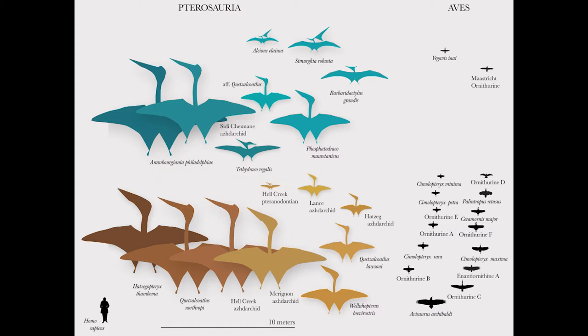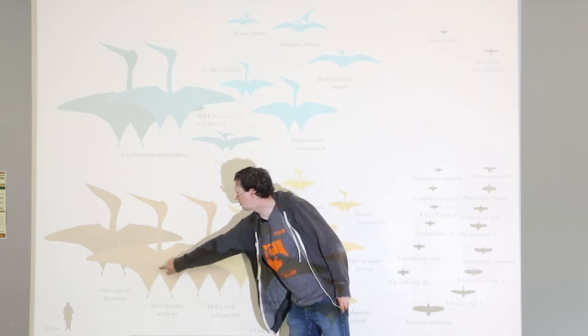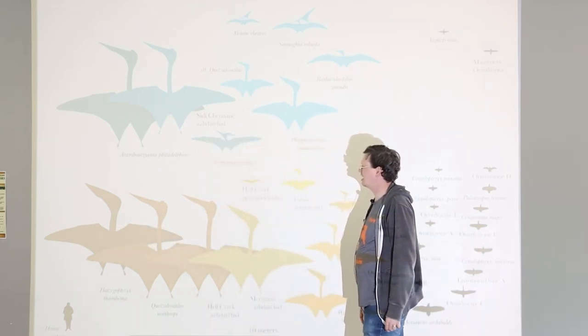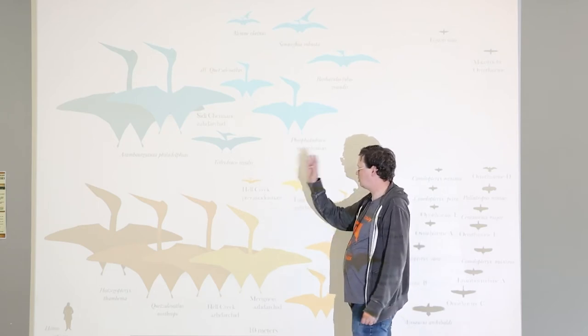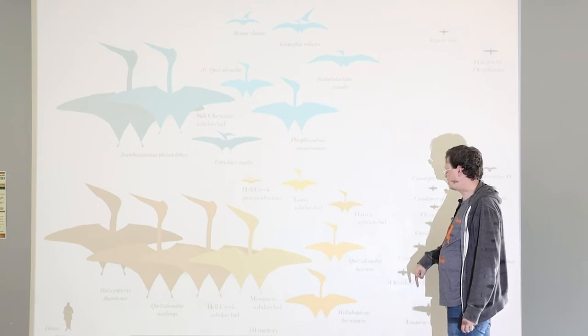These are silhouettes of pterosaurs and birds from the very end of the Mesozoic. I included this slide so you can see some other members of the azhdarchid family. Here we've got a Quetzalcoatlus, and a shorter-necked version called Hatzegopteryx, which I think is out of Transylvania. And here we have a new, much smaller species of Quetzalcoatlus out of Texas called Quetzalcoatlus lawsoni.